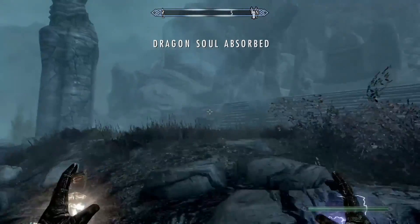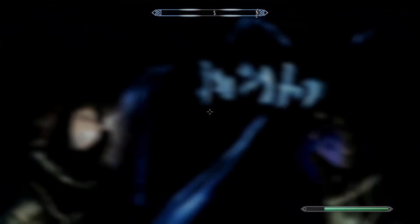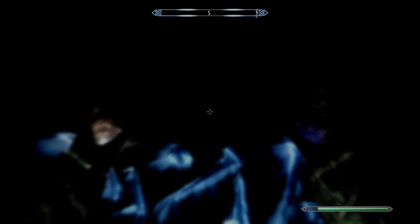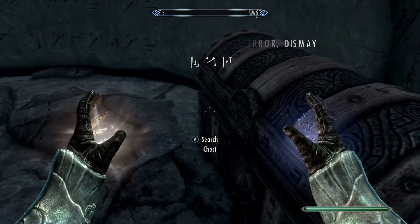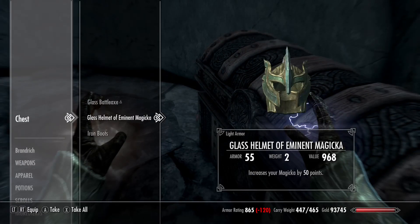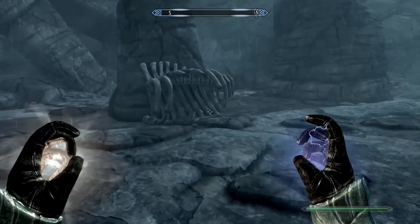Now let's see what word of power we learn. Terror, dismay — nice! Let's see what we get in the chest. Battle axe. Oh yes, that is some nice loot, my friends. Fantastic.